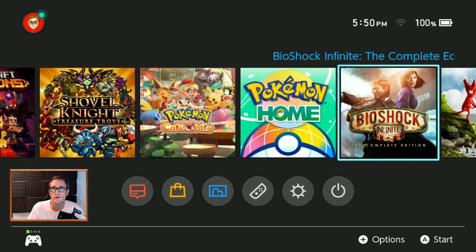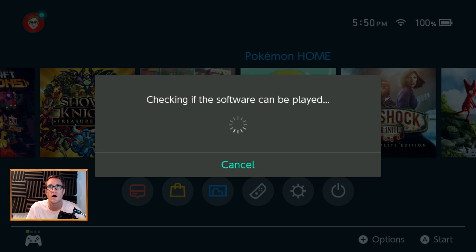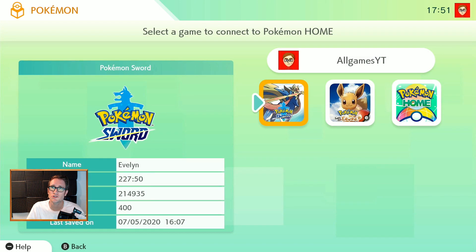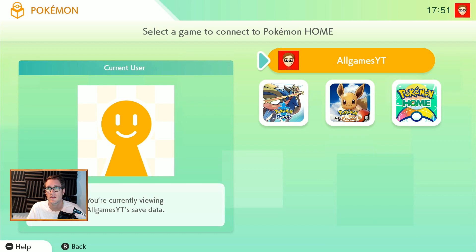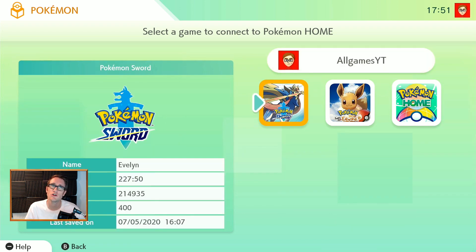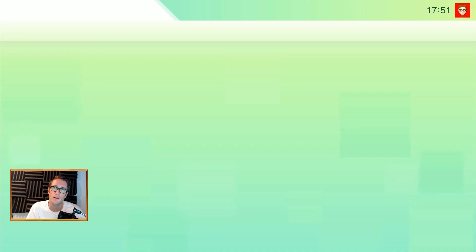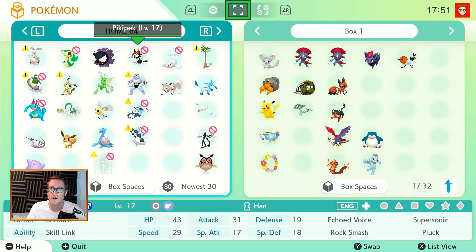Alrighty, so I've gone out of Pokemon Sword, and I'm going to go into Pokemon Home on my Nintendo system. Once you're now in Pokemon Home, you can see you've got to go into Pokemon, make sure that you've selected your correct account. This is the account that I've paid for the Plus account. You don't necessarily have to have the paid subscription. You go into Pokemon Sword, which you obviously have to have bought.